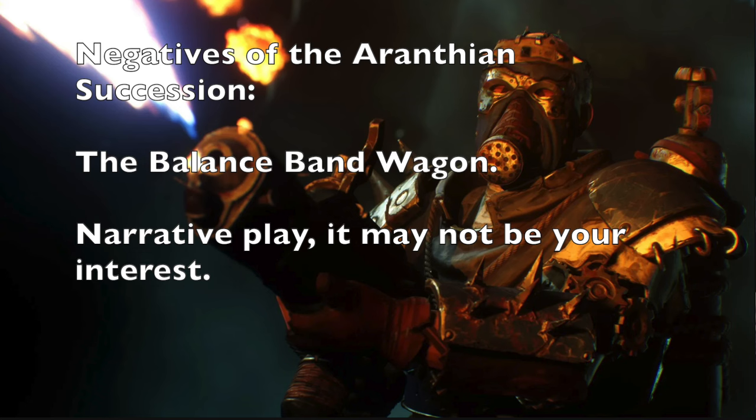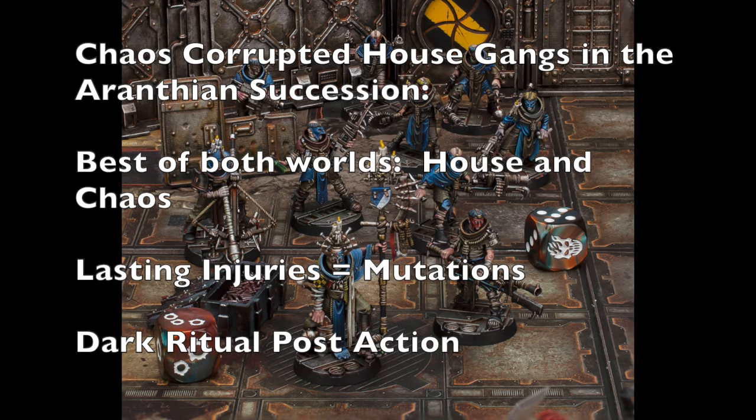Now let's talk about how chaos corrupted house gangs are specifically impacted by this campaign setting. When you play a chaos corrupted house gang you get the best of both worlds — all the rules, weapons, equipment, and narrative of your house, plus access to chaos powers. One big impact is on lasting injuries: instead of suffering lasting injuries, you can roll up mutations instead. There are positive and negative effects from mutations — check the Book of Ruin for more in-depth information.